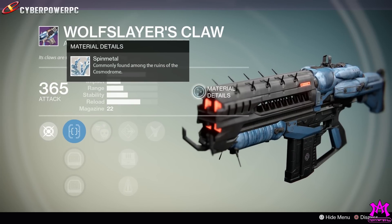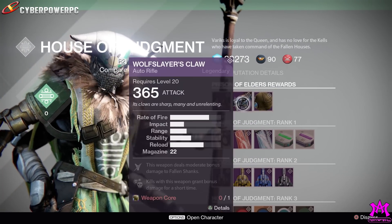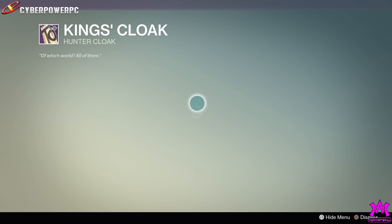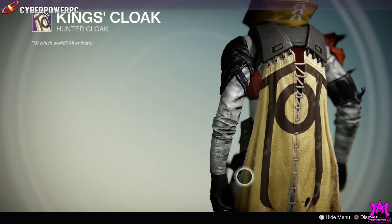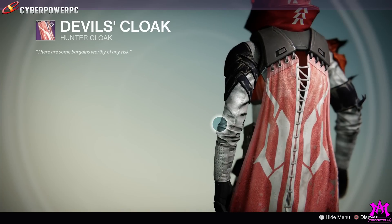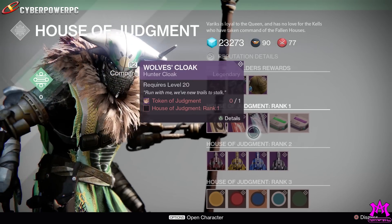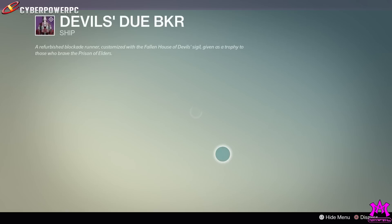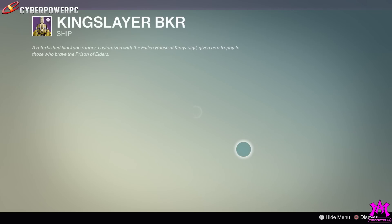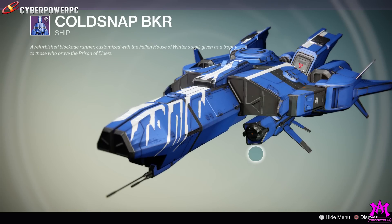I wouldn't mind giving that auto rifle a college try. Then we've got Judgment's Chance, which you can get a random chance at from Variks. We've got the King's Cloak, which honestly looks just like every other crucible cloak stitched together — kind of tired of things looking the same. And Devil's Dewbreaker ship, which kind of looks like a penis, and then another palette-swapped version of the same thing.